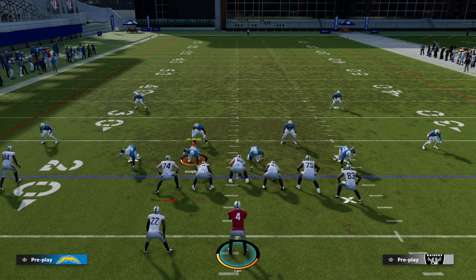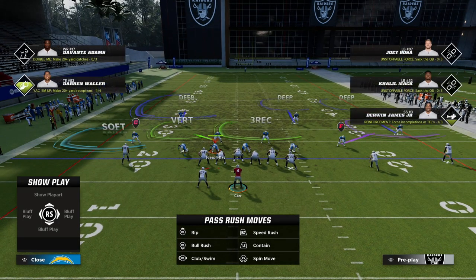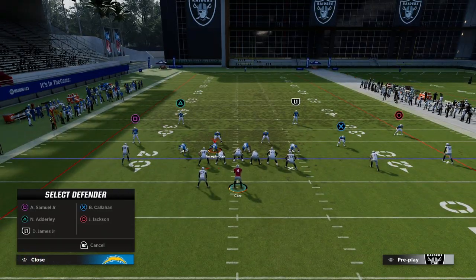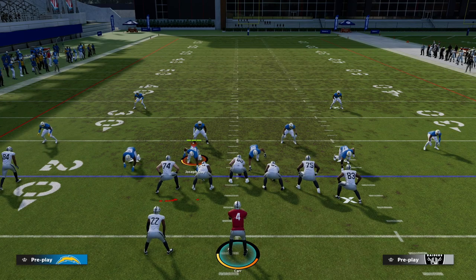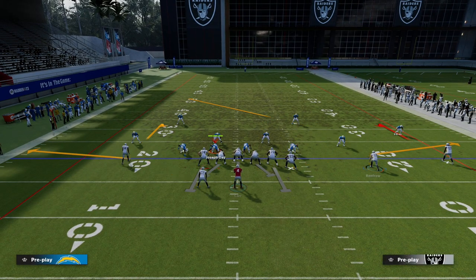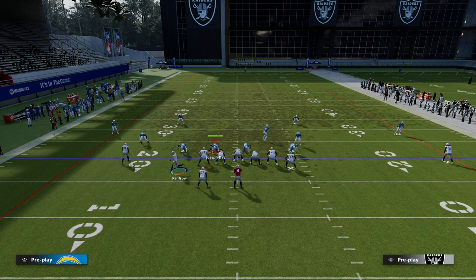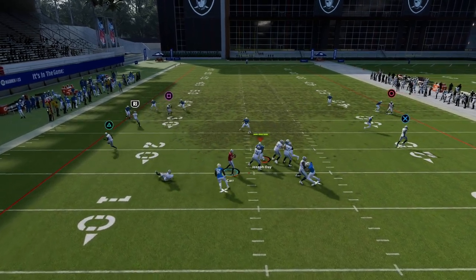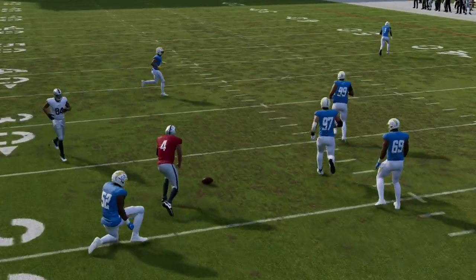The general principle is that cover six has its own unique principles, but when you adjust it you basically create a cover four palms look against trips sets and a cover four quarters look against two-by-two sets. So if it's a two-by-two set — for example if I motion a receiver to the right side — you're going to see that we play a two-by-two quarters check and handle everything accordingly.